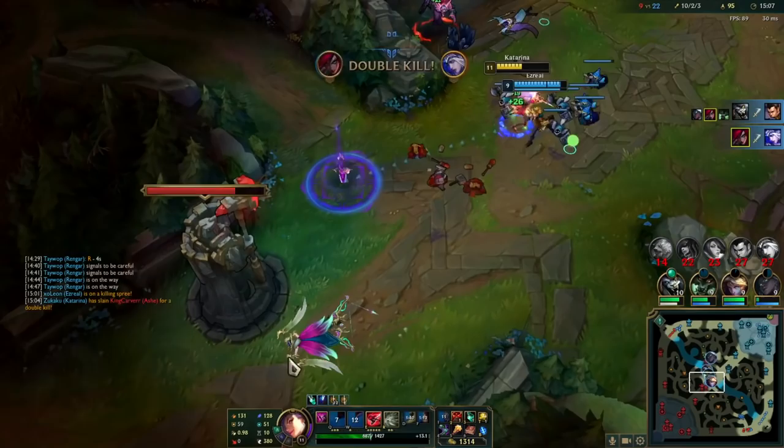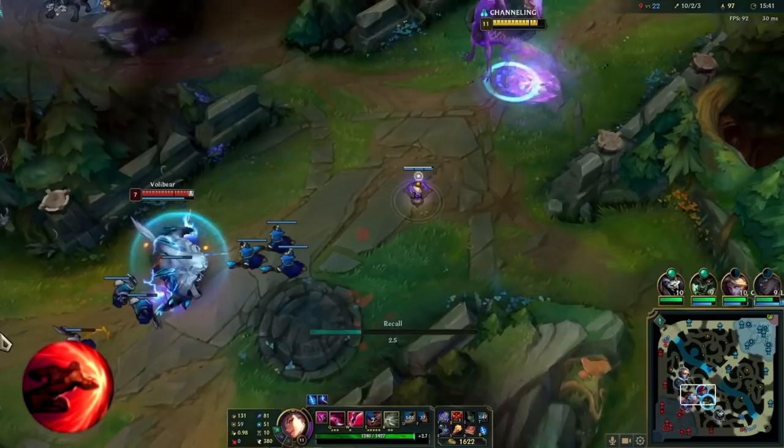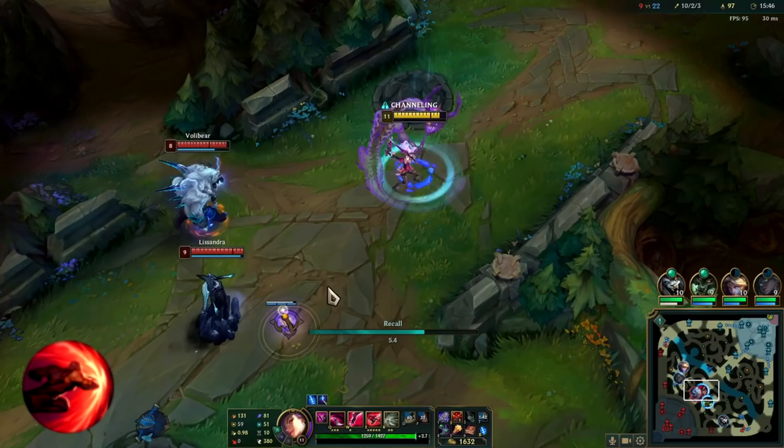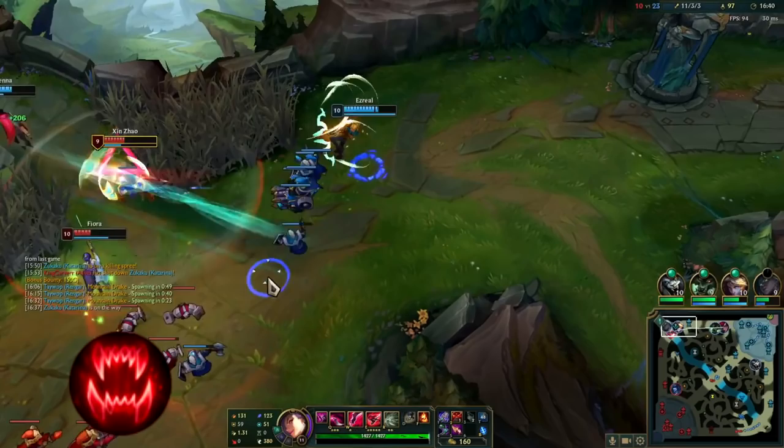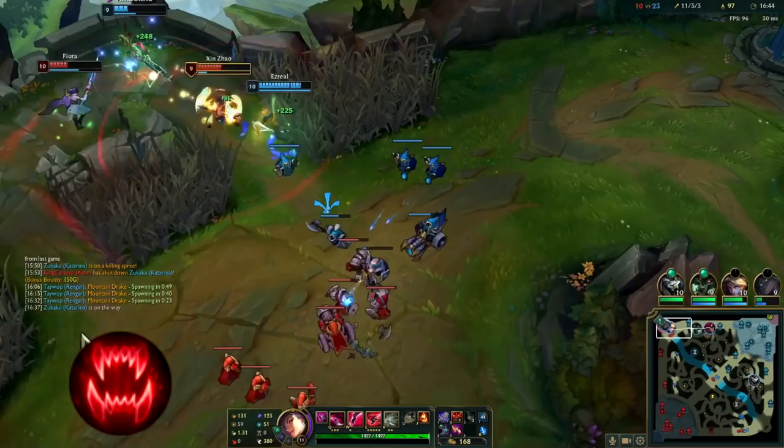For the secondary tree, we have Sudden Impact for the same reasons stated before — it gives the most value and is basically free damage. But again, you can also take Taste of Blood if you need sustain in harder matchups. Lastly, Ravenous Hunter, which gives you Omnivamp. When you're running Conqueror and healing is the game, it's really a no-brainer.